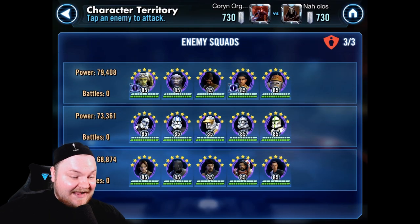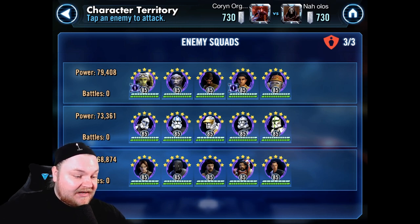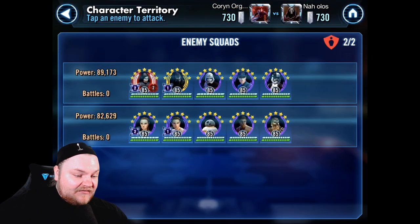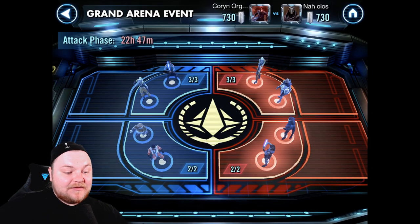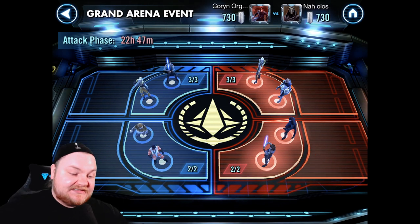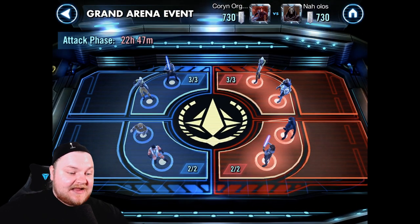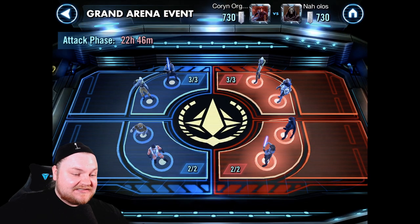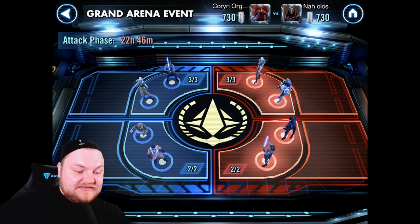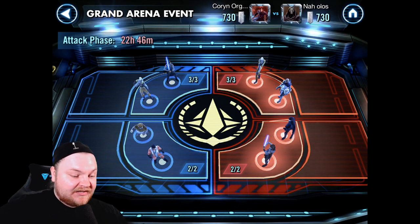Let's take a look. None of their teams look hard at all. A 79,000 Phoenix team — that's the hardest one I see here, and that's not hard at all. We're going to wipe the Rogue One out, we're going to wipe the clones out. The Resistance team is really no better than mine. And then they just have the Relic Kylo for First Order. We'll see. What that tells me, since that front line is pretty weak, is they're probably hiding something back here. So I don't want to burn my best teams up front if I can help it. I usually don't lose the fleet matches because Malevolence is so awesome — unless they put a Negotiator on defense.